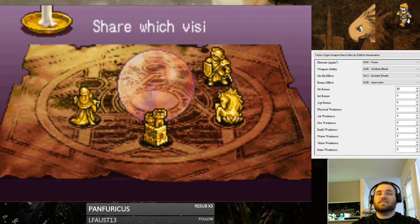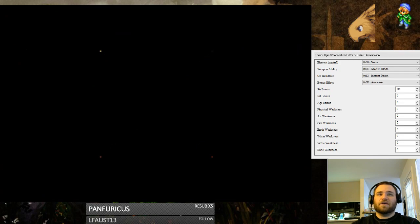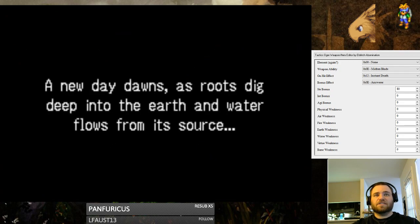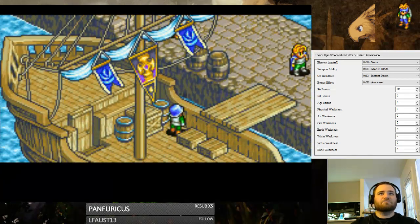It seems like you can affect everything in the game in terms of movement, power, attributes — all of it's in there. There are no story events that I've been able to find on there. Let's skip through all this.